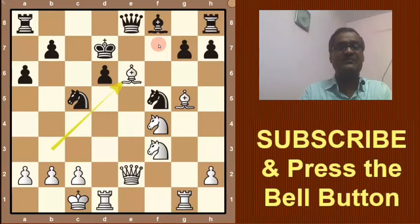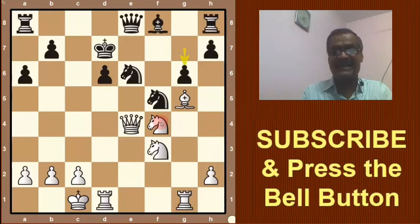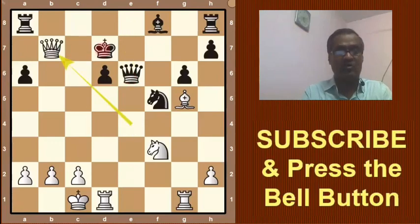Then Knight takes bishop check — Black will take with the knight, and here Qe4. White threatens to take this knight. Knight takes bishop is not possible because White takes this knight first, then the other knight. Black tries to save by playing g6, but now Bobby Fischer plays Nxe6. If Black plays Queen takes e6, then Queen takes b7 — what to do? He can move to the back rank but then this rook is lost, game is lost.